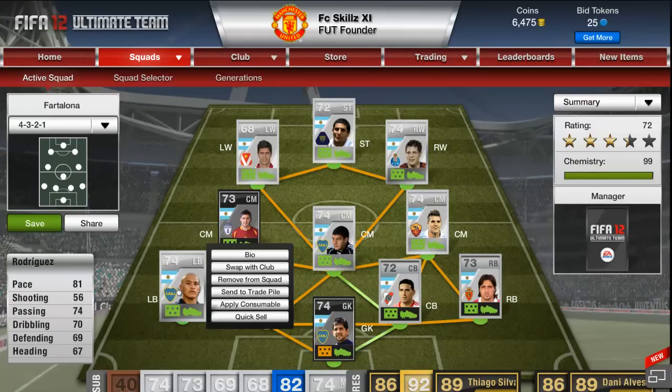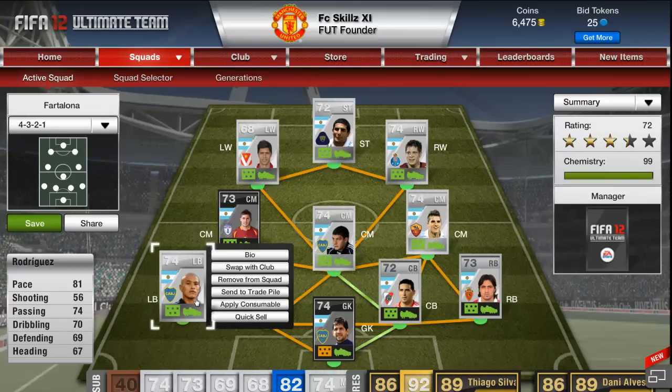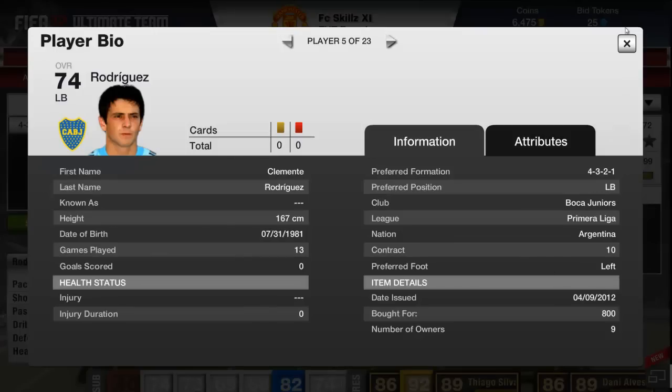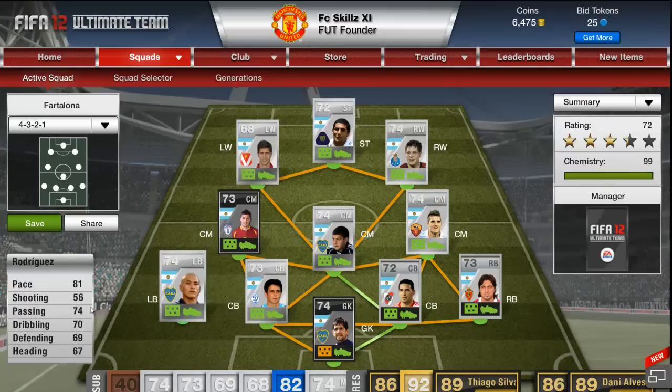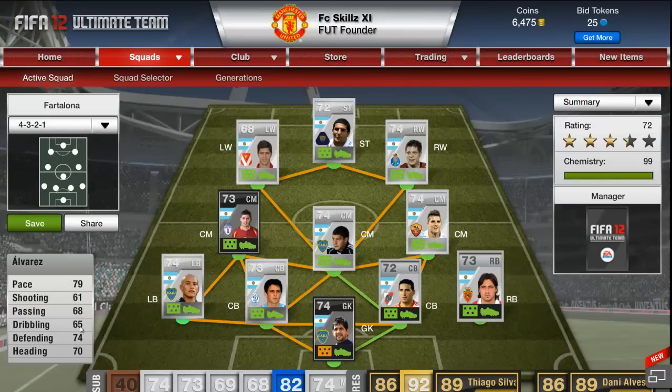Left back, we have Rodriguez. He does have an inform but I can't justify paying 70,000 coins for it. His inform goes up about 10 dribbling and 6 passing, which is why it jumps so much. I paid 1.1k for Fernandez and 800 coins for Rodriguez.